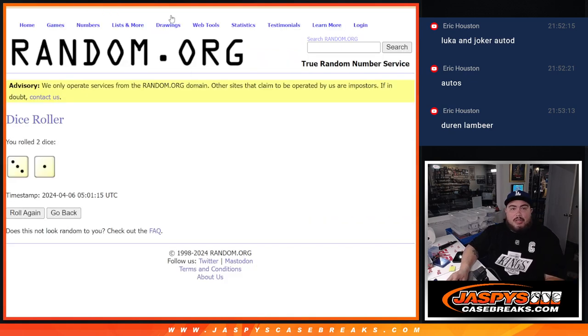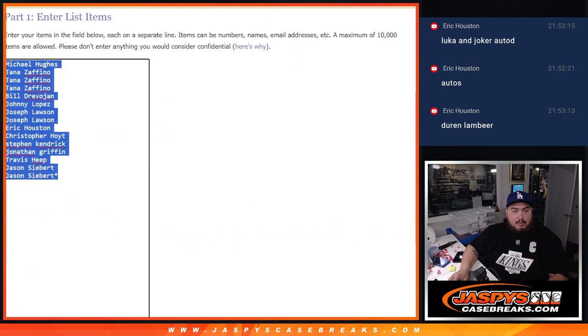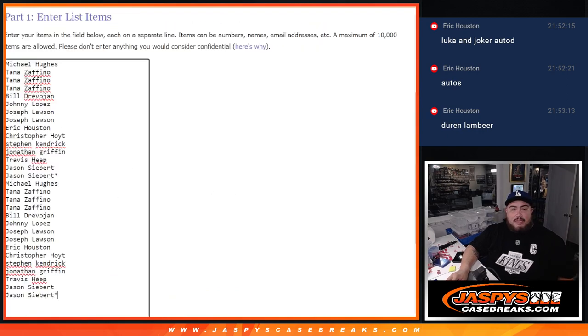Let's click dice roll. It's a three and a one, four times. And again, we're going to double up your names. We're going to randomize it four times.